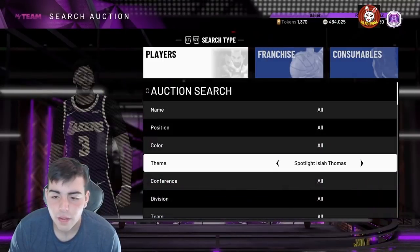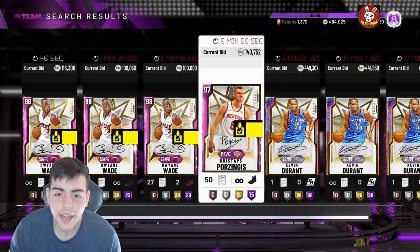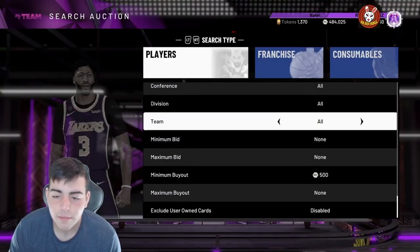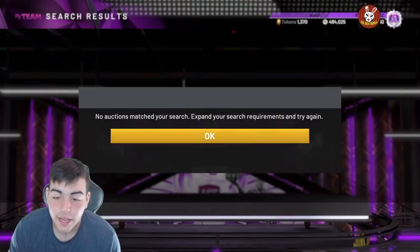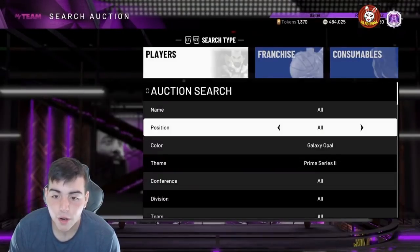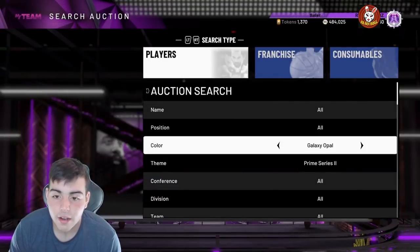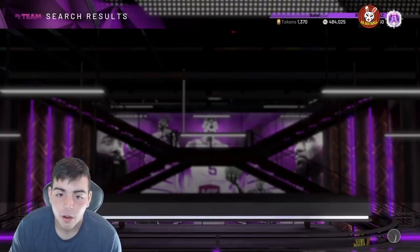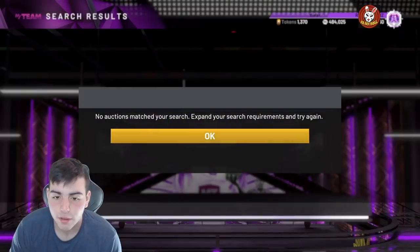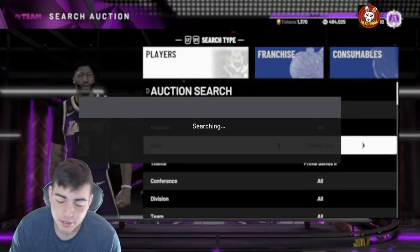One other snipe filter I'd recommend — it's pretty fire. I think it's Prime Series 2. We've got KD, Porzingis, and Wade in there. The method is: go to buyout, Prime Series 2, and filter between Galaxy Opal and Pink Diamond. This is a very good filter because it refreshes every time and you don't have to move any buyouts — it's very simple and straightforward. If Wade, Porzingis, or Galaxy Opal KD pops up at buyout, you will dub out. There are only three cards in this filter right now, but it'll be a lot better when more stuff drops in the set.